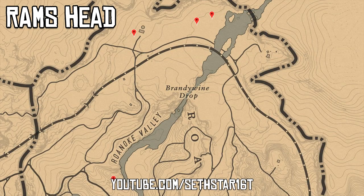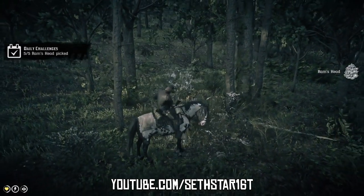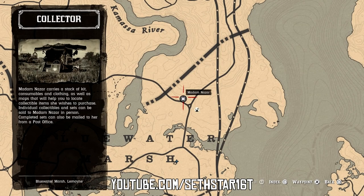Number 7: Rams Head picked. Marked on the map by the red pinpoints, you can get these up north in the Brandywine drop area. Now if you're working that east coast like I suggested, it's kinda hard to miss.